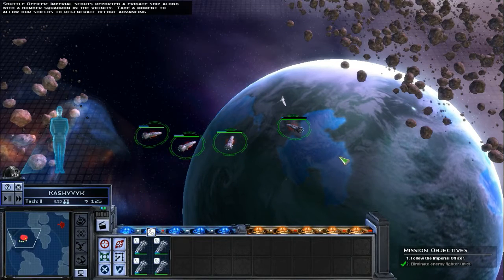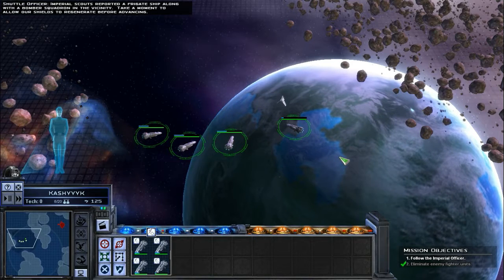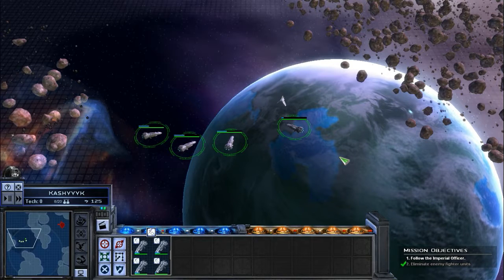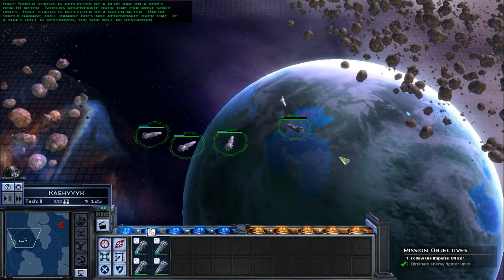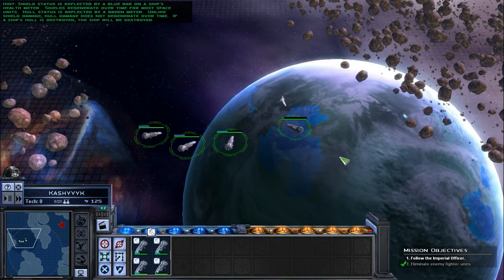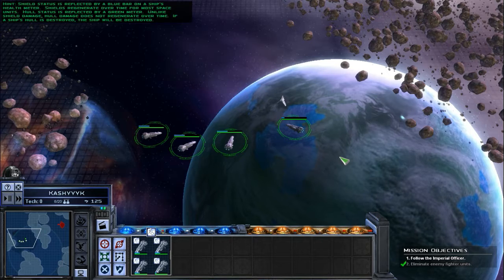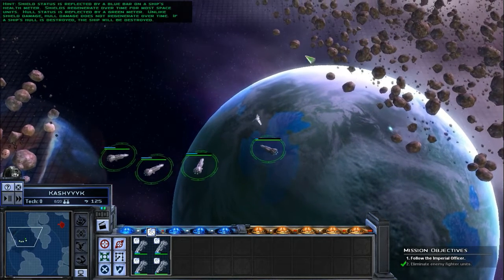Imperial scouts reported a frigate ship along with a bomber squadron in the vicinity. Take a moment to allow our shields to regenerate before advancing. Shield status is reflected by a blue bar on a ship's health meter. Shields regenerate over time for most space units. Hull status is reflected by a green meter. Unlike shield damage, hull damage does not regenerate over time. If a ship's hull is destroyed, the ship will be destroyed.